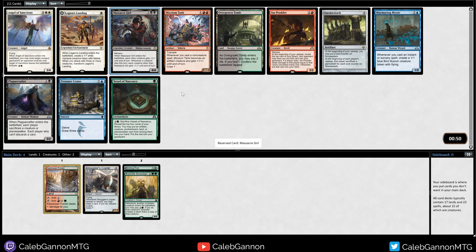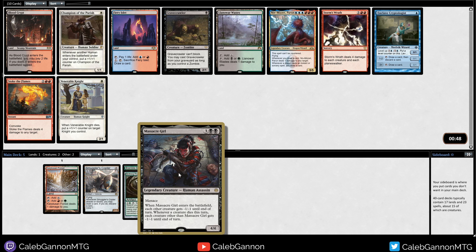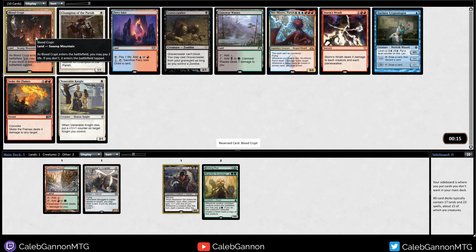Massacre Girl is a very good Birthing Pod target. Sinprodder is very nice. Overgrown Tomb I like. Plague Crafter. Murmuring Mystic would be good if we get Fevered Visions to come around, but I think we're going to take Massacre Girl. She's a very good answer to a lot of the strategies in this format, and she keeps herself alive as each other creature dies. We got Niv-Mizzet, the big boy. Storm's Wrath is a board wipe, which is pretty necessary in this cube. There's Blood Crypt, but red does seem open. I should have just taken red from the beginning — I messed up with this Birthing Pod meme. But I'm going to take the fixing and see what happens.